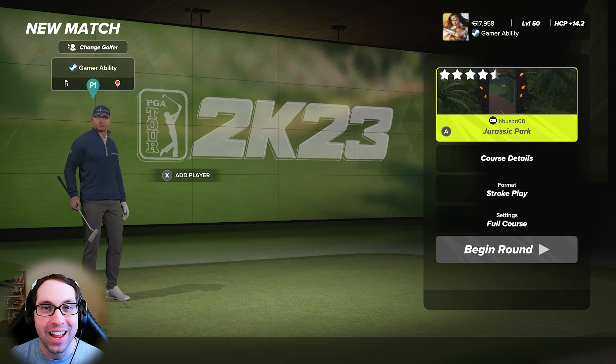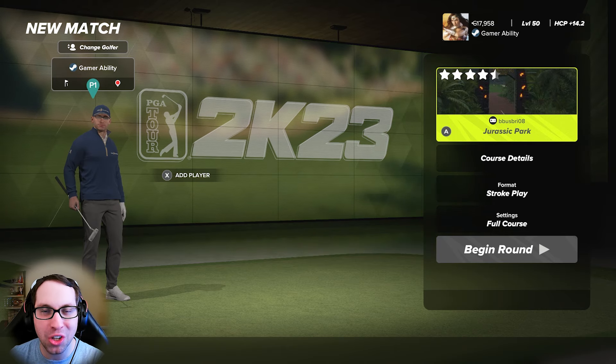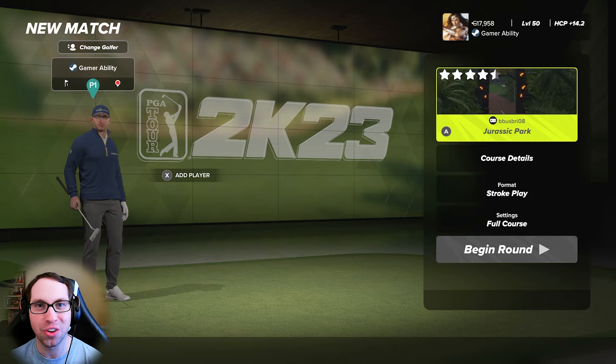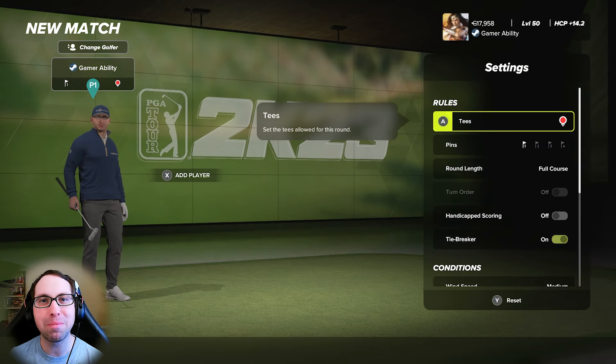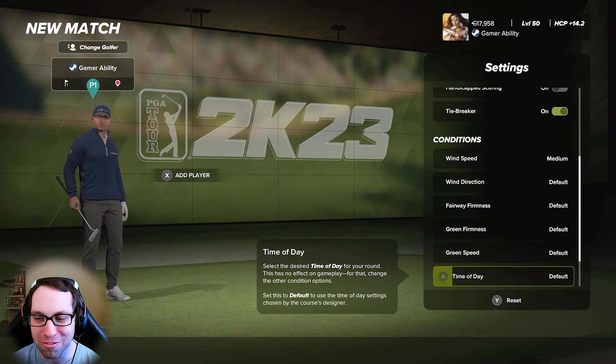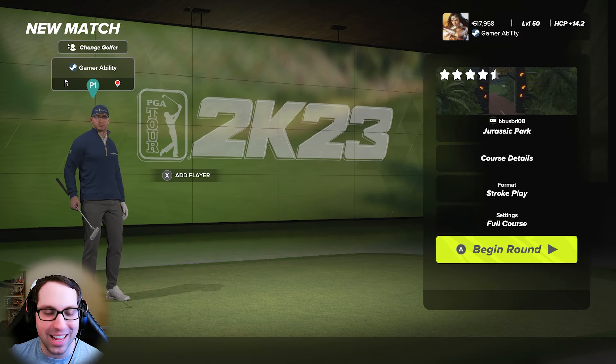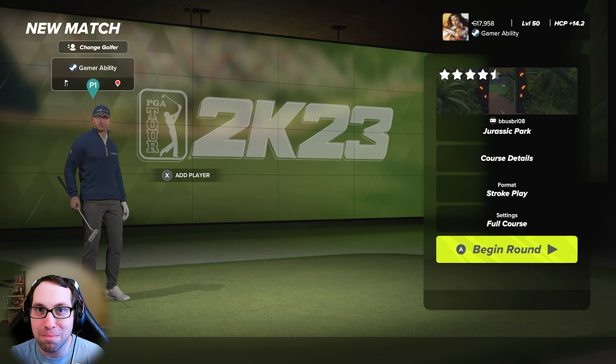Get on out there and play this in-game and let me know how you shoot in a comment down below — let's see who can get the best score on the channel. Settings: we're going to be playing from the red tees, pin location number one, medium winds, all the rest default conditions here for this round of golf.